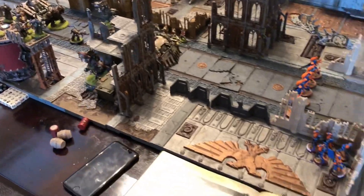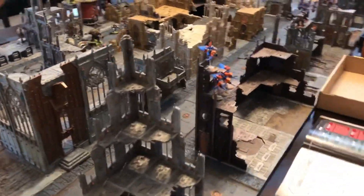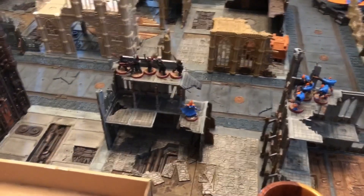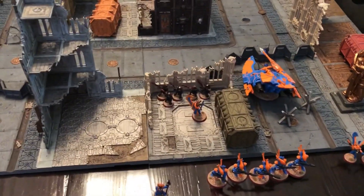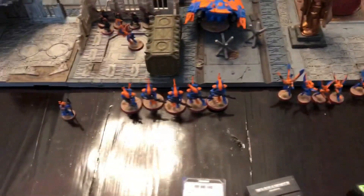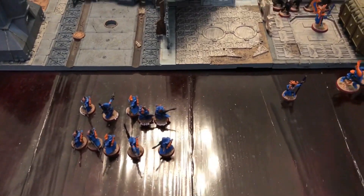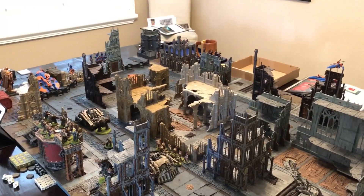There's the other Bloat Drone! As the attacker we have some Dire Avengers, D-Scythe Wraith Guard, Wind Riders with the Farseer on the Skyrunner, Dark Reapers, and a Farseer with Fauchu's Wings. We have Warp Spiders, and Dark Reapers with the Warlord — the Autark with Swooping Hawk wings — and the Fire Prism. In reserves: Swooping Hawks, Wraith Guard with Wraith Cannons, the Warlock, and two units of Rangers to be deployed before battle round one. In the Teleporterium we have Typhus and the Death Shroud.